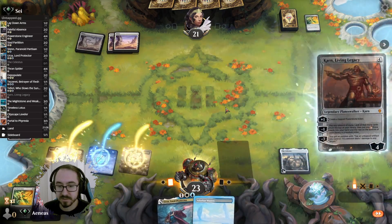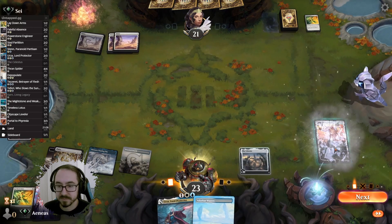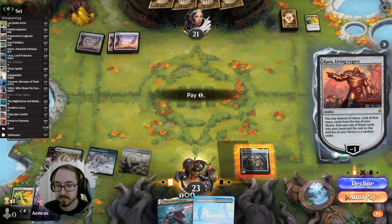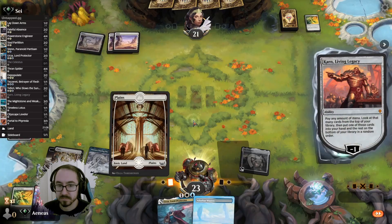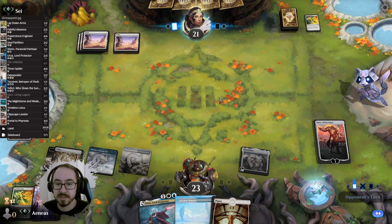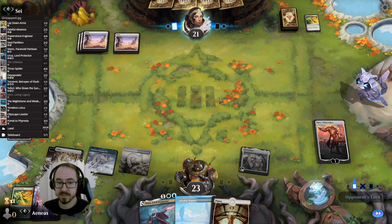I guess we Karn here, draw one card, and we can start making Power Stones to ramp us.